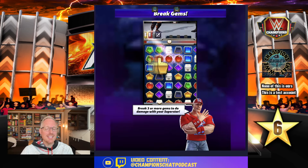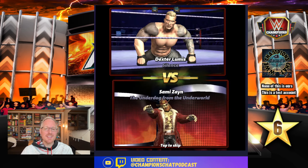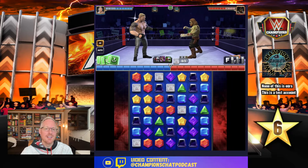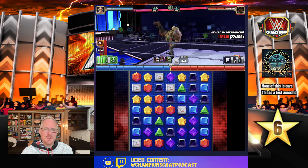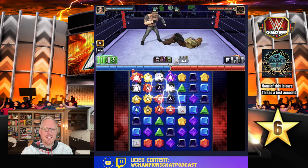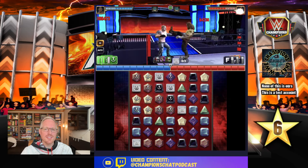Can a B-tier Dexter Loomis do anything against Zombie Sammy, who's one of the best strikers in the game? Good news is we have a couple turns, but with 50 million health, what can we do? We want to put these down — you're gonna break some black gems, but you don't want to break too many of them because you want as many as possible to cascade on the board.